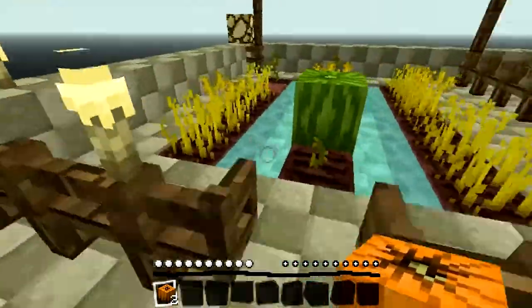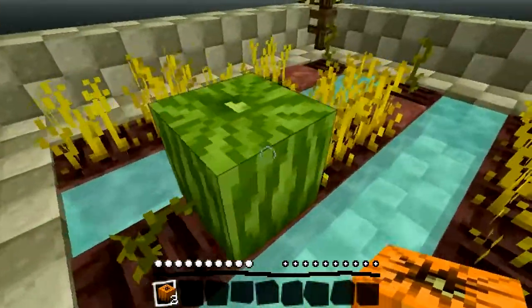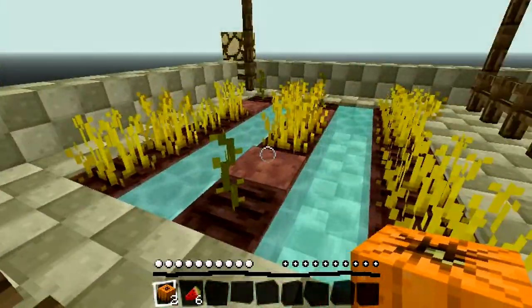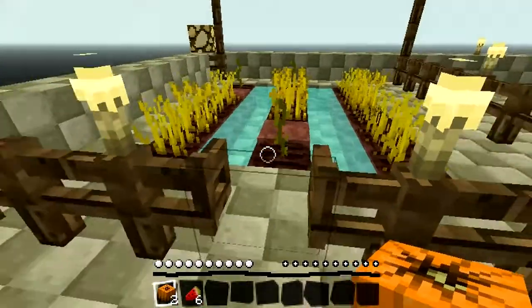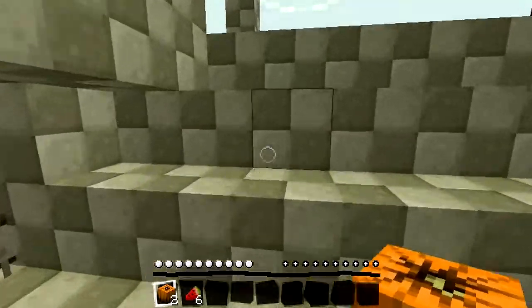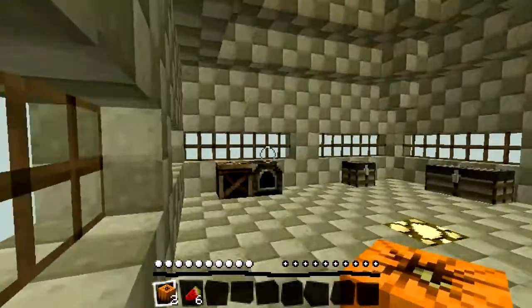We need four more after these two. You know what, let me get this melon. And what we're going to do is we're going to start getting rid of the wheat and we're just going to start growing nothing but melons and pumpkins. That should help us a lot. So we already got six and I'm not going to eat the melons just because I need to keep track of them. We're just going to put them inside the chest and keep them there.